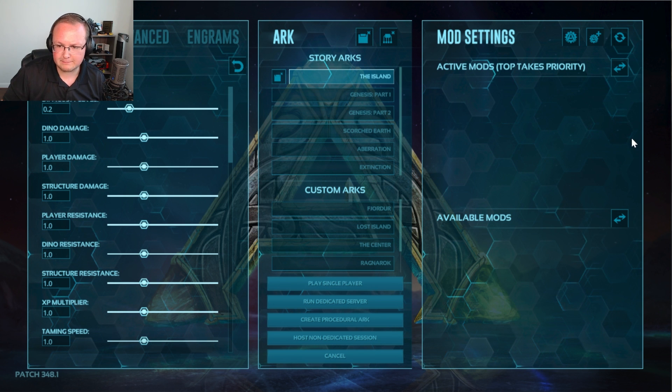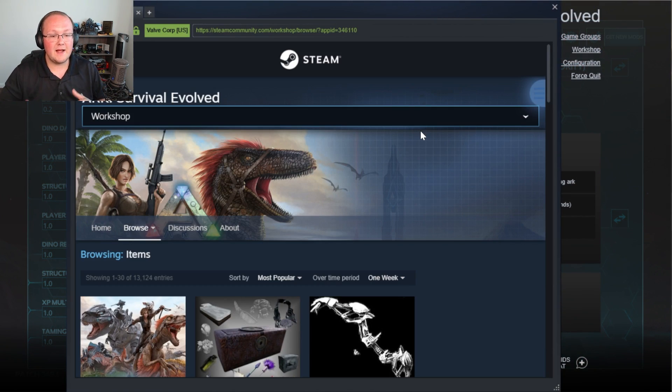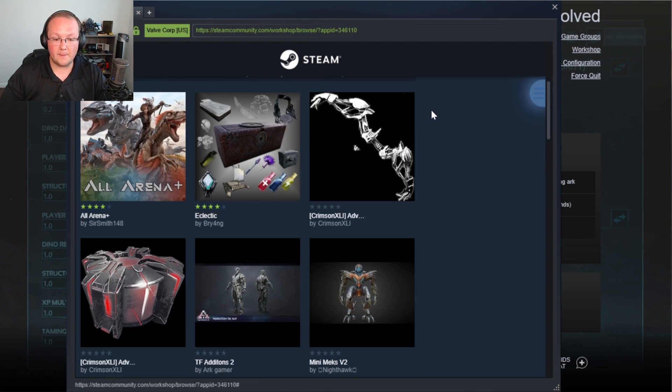Then on the right-hand side, we can see mod settings. But how do you get mods here? Well, click this plus button, get new mods. And that opens up the Steam Workshop where we can find all sorts of mods here.